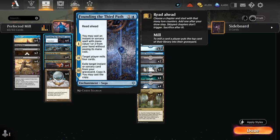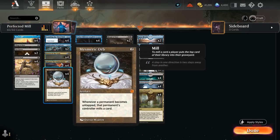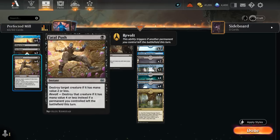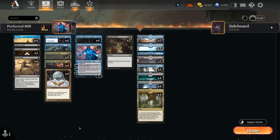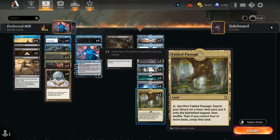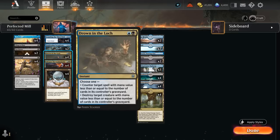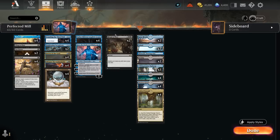Founding can also get back some of our removal spells. This is a much more controlling approach to the mill deck compared to the one I featured a few months ago. With the recent additions of Mesmeric Orb and Jace, we want to prolong the game as much as possible. We've got a full set of Fatal Push — even enabling Revolt thanks to Fabled Passage — two copies of Cut Down as cheap spot removal, and at 4 mana the full set of Drown, which can be used as removal or a counterspell as long as the opponent has enough cards in their graveyard.